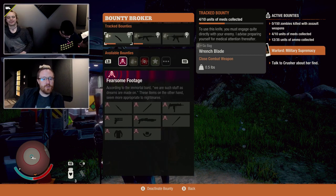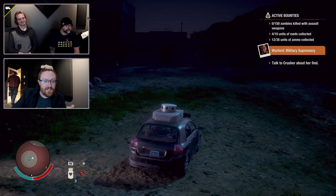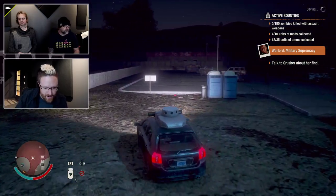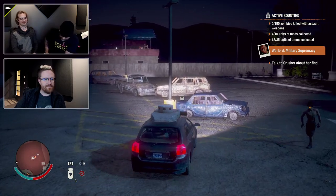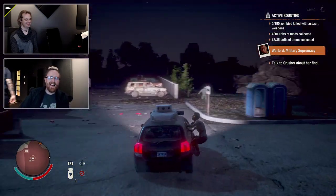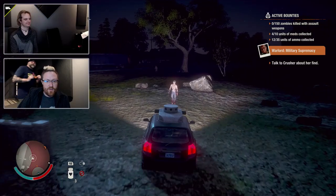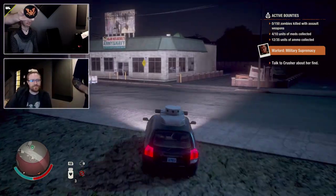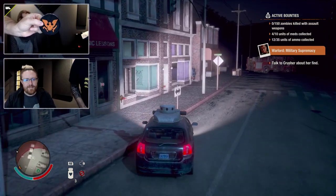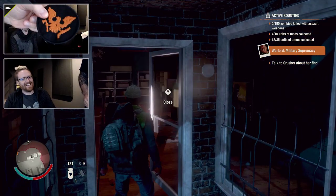We are doing a giveaway right now for State of Decay patches — iron-on patches, super cool. If you want to participate, hit exclamation point enter in the chat. They're doing the drawing at around 3:50. You can make your own State of Decay merch with this thing — put it over another logo.